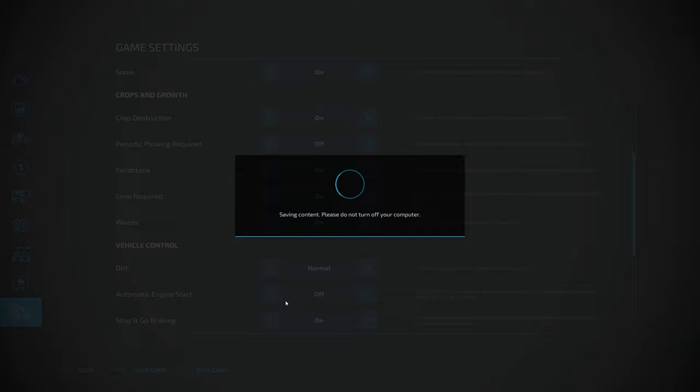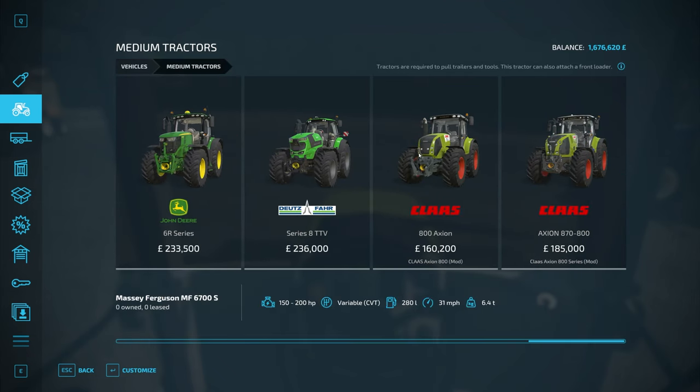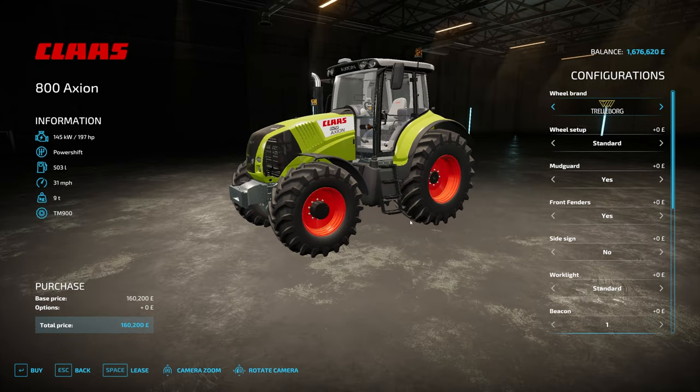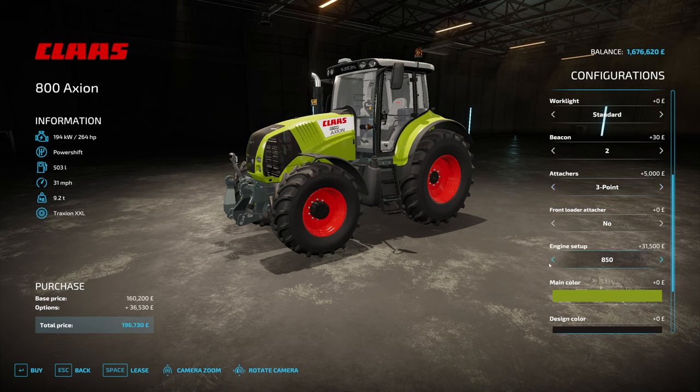It's a lovely medium-range tractor. Let's have a quick look in the store and go through the different options. Starting range is 160 grand with a starting spec of 197 horsepower. You can change your wheels around, stick some different side signs on, add more work lights, a couple of different beacons, and of course a front linkage - going all the way up to the 850 which is just over 260 horsepower.